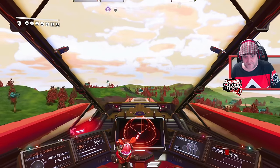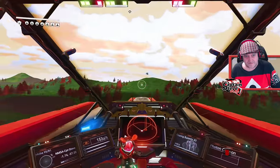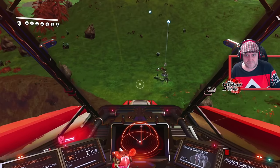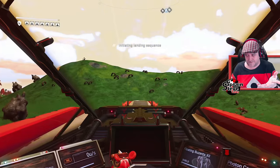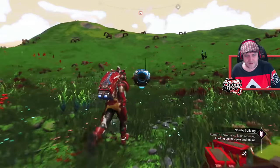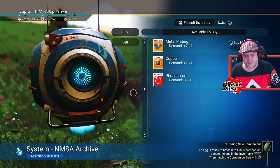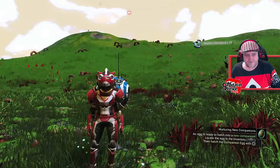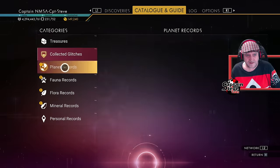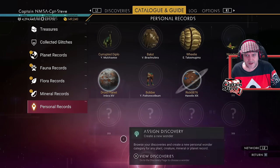I can zoom around the planet but I have no idea what I'm looking for - that's the problem until we get the patch notes, which are still not on the website. There's a building over here - let's have a quick look. There's a comms ball; it's probably something a bit like the echo camps. Maybe they've overhauled the missions that echo camps give you. I'm not seeing anything overly new. Let's check the wonders catalog - no new pages or anything special appearing there.